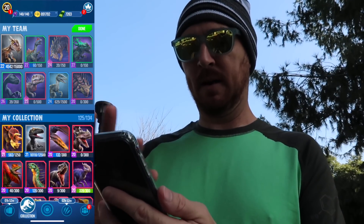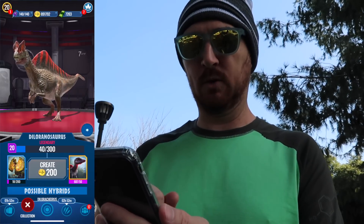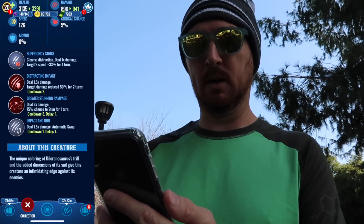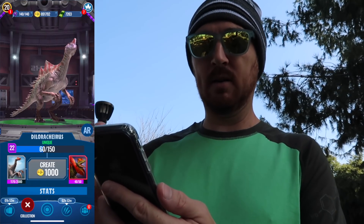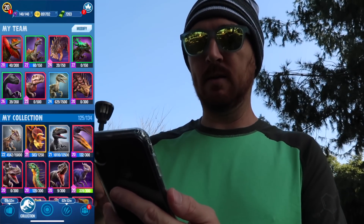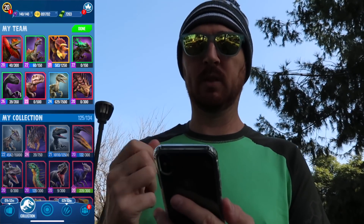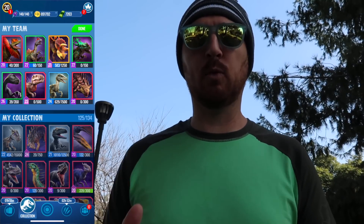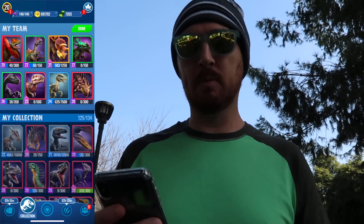The first one I'm going to put in is Diloranosaurus. Diloranosaurus has Superior Strike, Distracting Strike, and Greater Stunning Rampage. I can leave my Dilorchirus in because, again, Greater Stunning Rampage. Stegodias, you do not have a stunning move, so you've got to go. I'm going to put in Stegoceratops, which has two stunning moves. Remember with the release of version 1.5, you can no longer have three stunning moves on a dinosaur — two is the most you can have.